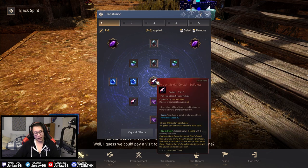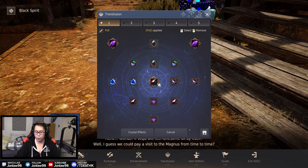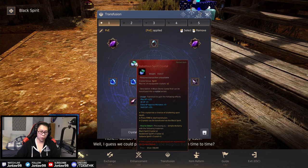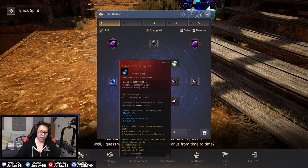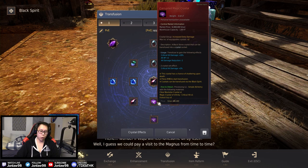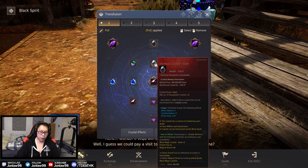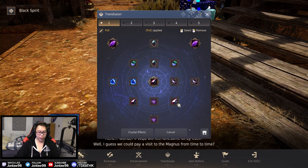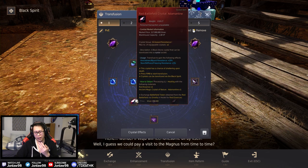If you're fully buffed with villa buff, elixirs, and everything, your crit will likely be maxed anyway, so this is less relevant — just a bonus if you aren't fully buffed. If you somehow can't hit five crit, put a crit crystal in there. For PvE, the weapon crystals are always just seven monster damage, and the rebellious spirit crystals are important for extra monster damage. Corrupted magic crystals give more damage too.